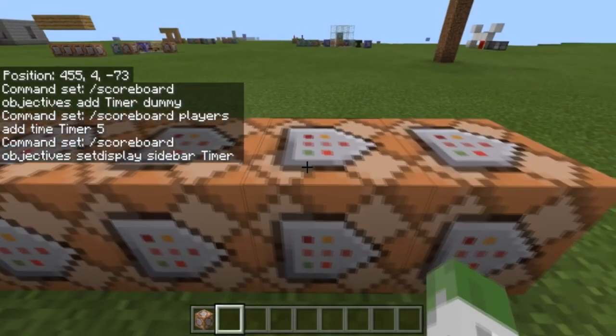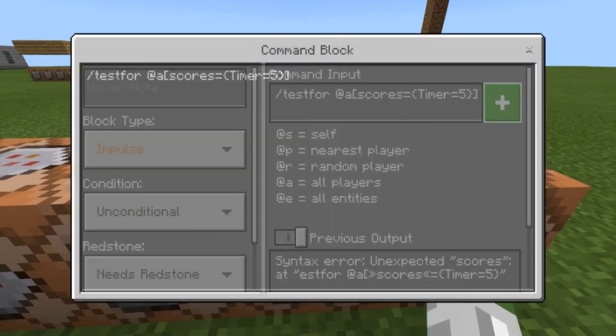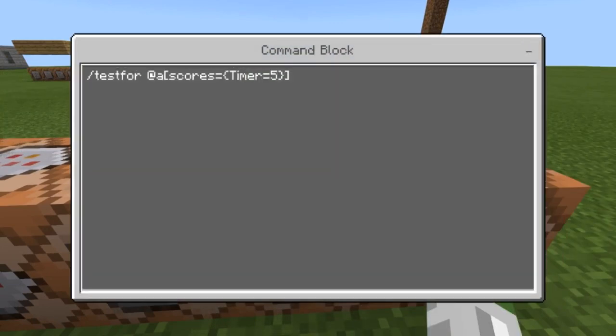Then you can do some really cool stuff like they showed in the live stream — something like 'testfor @a scores timer=5'. This lets you test if a player has a score of five. This is useful for a kill counter type setup, because you can then have it so every time everyone dies in a map, the team gets one point, players get a score of one, and so on.